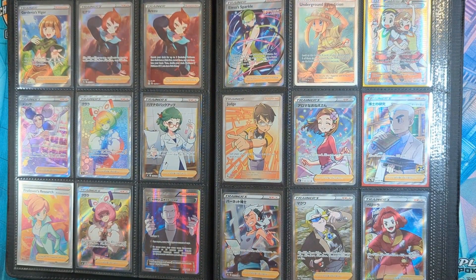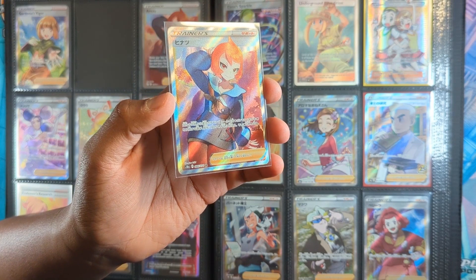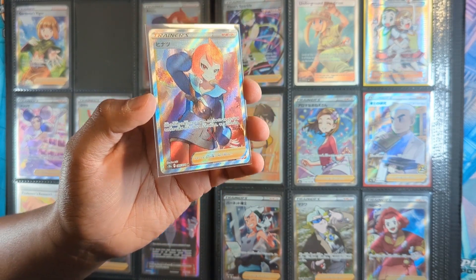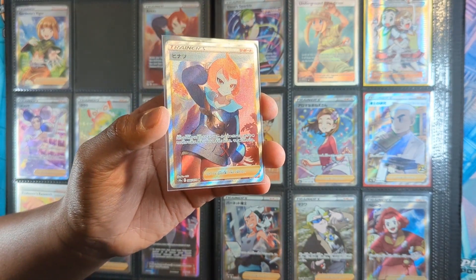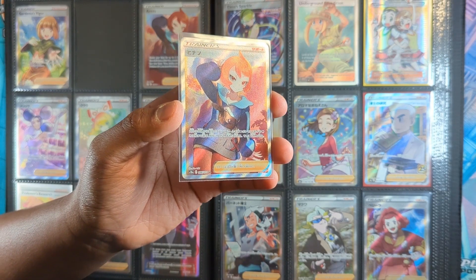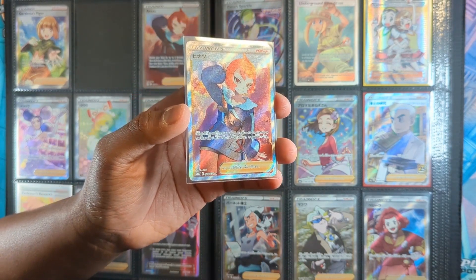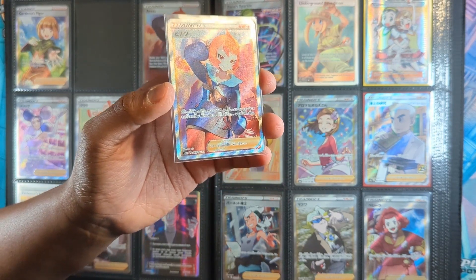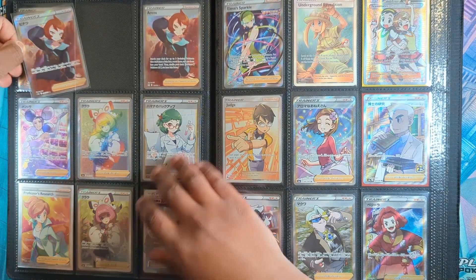More cards. Arezu — again, I don't know why it's so cheap. I have no idea. I stated this in the Dark Phantasma video — the last video, by the way, if you haven't watched that, please watch it. I think this card is dirt cheap for what it is. I think it's a nice character, Arezu. It was quite popular last year with Legends, and it's still dirt cheap. I don't know — I think 5,000 yen or something like that, you can still get it. I paid like 15 euros for this card shipped on Card Market. Pick it up if you haven't.